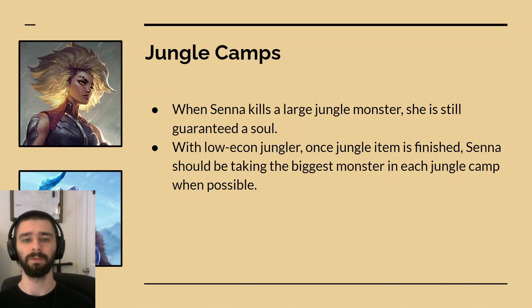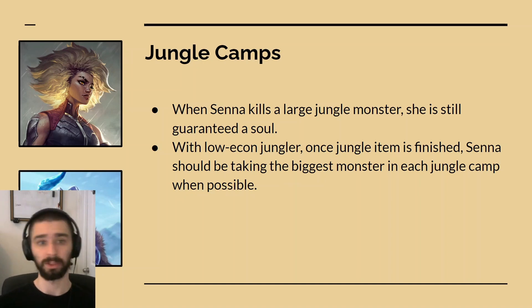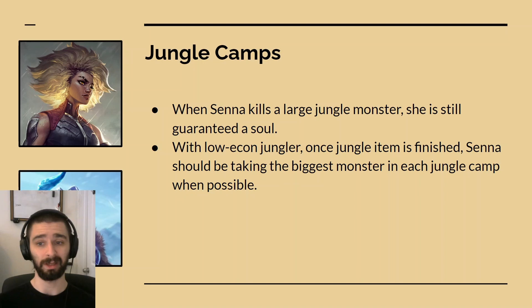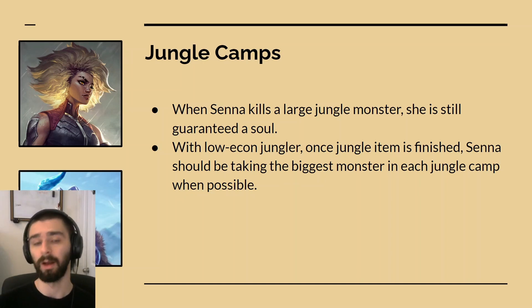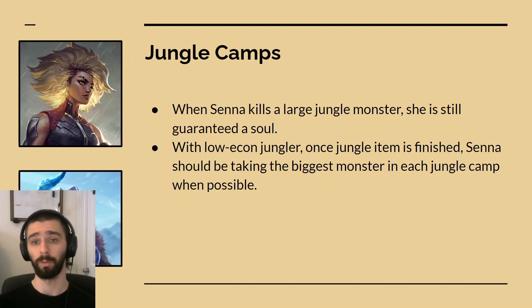The last niche case is if you have a tank jungler or a low econ jungler — Rell, Sejuani, Nautilus — these types of champs who don't need gold. Once their jungle item is finished, Senna should be following them around in the jungle when she can and taking the biggest monster in each jungle camp. Because if she takes the big monsters — like big Krug, big Raptor, or red buff — she still gets a soul and the gold. The little ones you want to let your jungler take so that you have a higher chance of getting souls, but the big ones give Senna gold and a soul, which is huge for her overall strength as a champ.